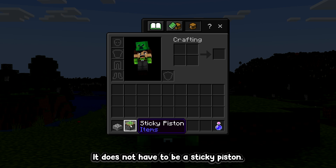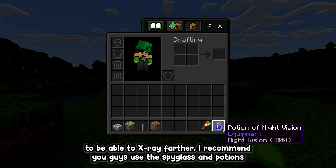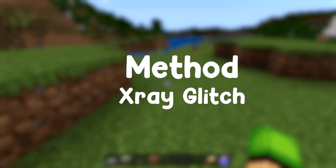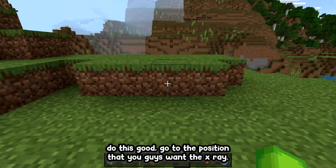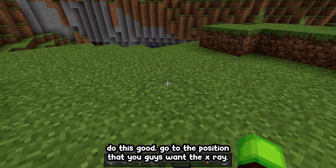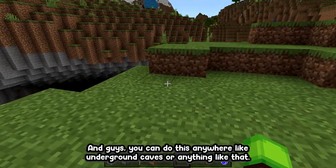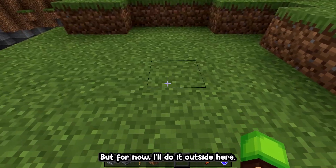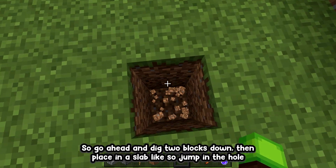You can actually use a normal piston as well for this — it does not have to be a sticky piston. If you want to be able to x-ray farther, I recommend using the spyglass and potions of night vision. To do this glitch, go to the position that you want to x-ray. You can do this anywhere, like underground to see caves.